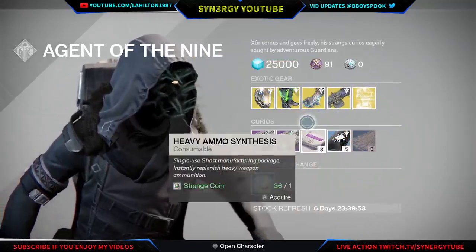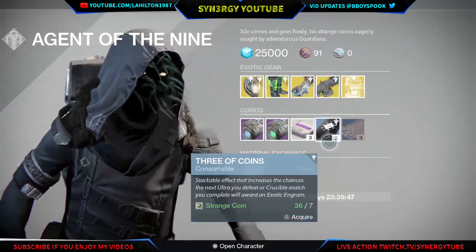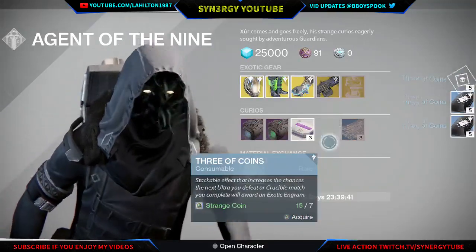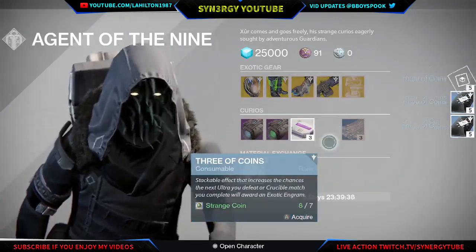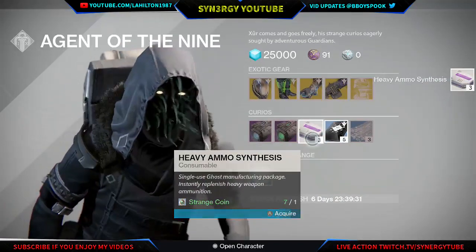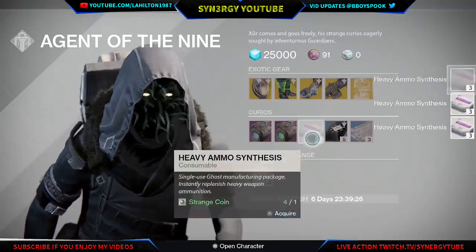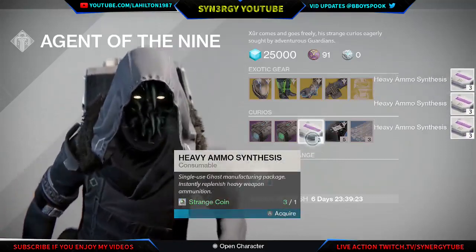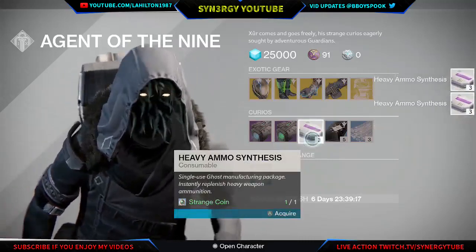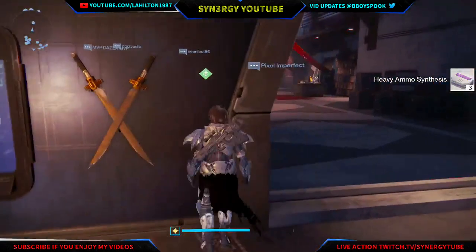The other items we have are some legacy engrams - just chest engrams. I need a lot of gear because my characters are all brand new, so I'm going to get 20 of them, and then I'm actually going to get some heavy ammo because I'm in desperate need of heavy. We're going to use as little of these as possible because I am getting all the characters back to 335. Anyway, let me know what you're getting from Xur this week, guys, if anything is useful for you - peace out.